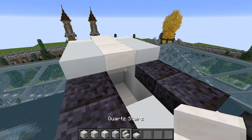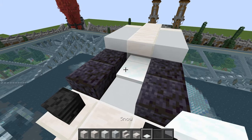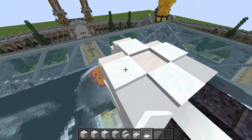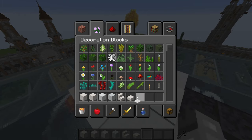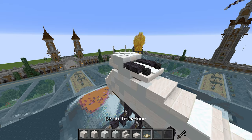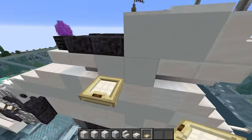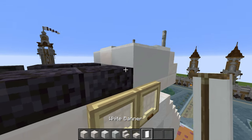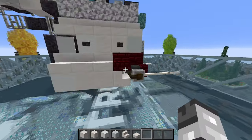Upside-down quartz stairs in the gap, two white wool. Take snow layers: one and two, then one on the front. Along the very top: one, two, three, four single layers of snow, and one and two layers there. White carpet one and two. Take iron bar: there and there. Then two birch trapdoors here, two here facing downwards, and a white banner one there and one there. The top of the head is done.